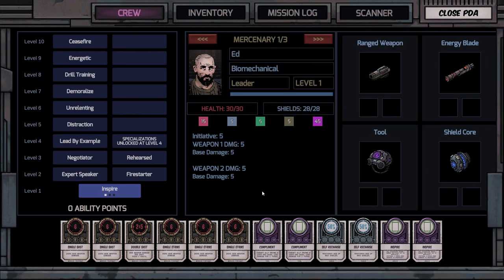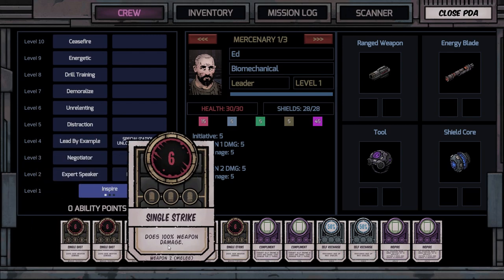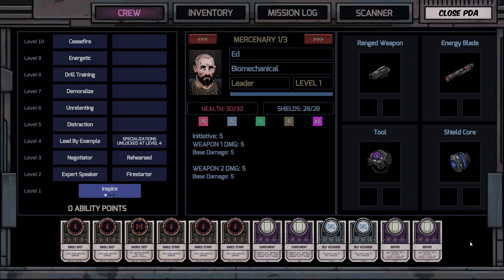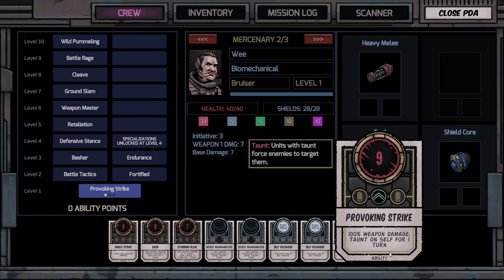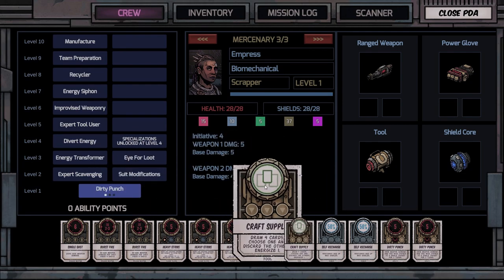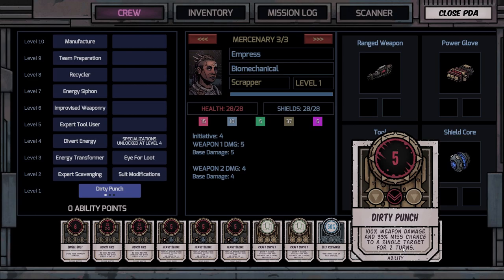Each piece of equipment gives you the deck for that character. Ed has single shots, double shot, strike, another strike, compliment to boost others, self-recharge for defenses, and inspire. We the bruiser has a different set — provoking strike being the most important to draw damage since he has the most shields and health. Empress has heavy strike, craft supply to draw four cards and choose one, and dirty punch.